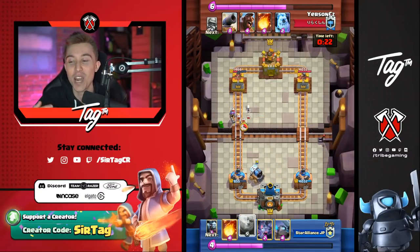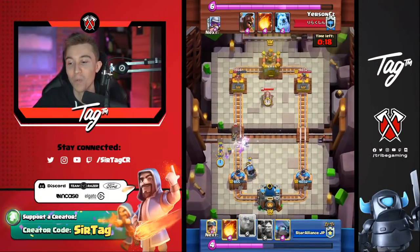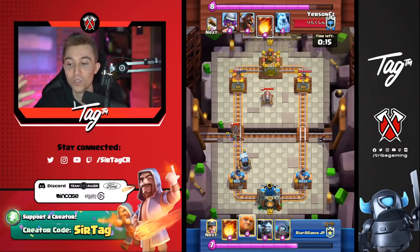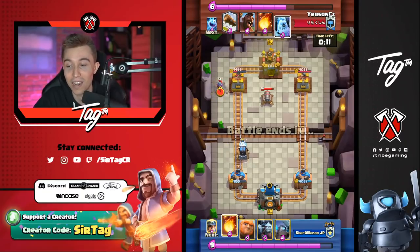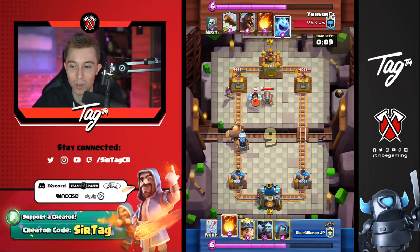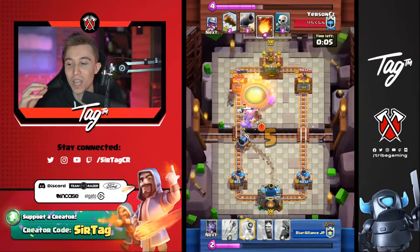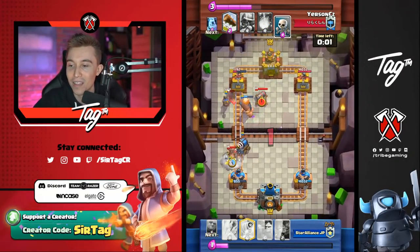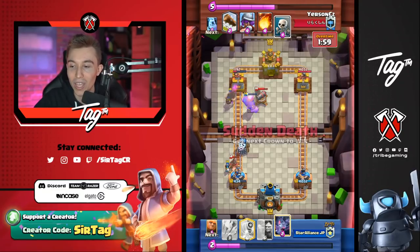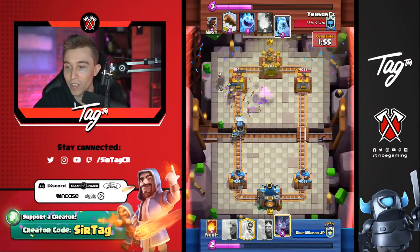He's actually knowing he can defend the sparky with just skeletons. His opponent thought he was going to fireball on top of the sparky — that's the difference between the best player in the world and me playing 2.6 Hog Rider. I would have been like, I have to fireball on the sparky because two fireballs and a log kills it. The opponent made a prediction expecting that fireball and dropped a minion horde, and Yursun just killed the minion horde. Now there's nothing tanking for the sparky, so he drops skeletons and ice spirit.